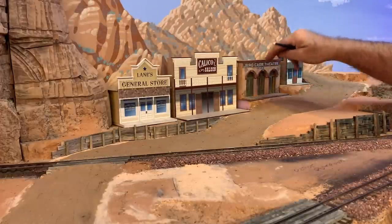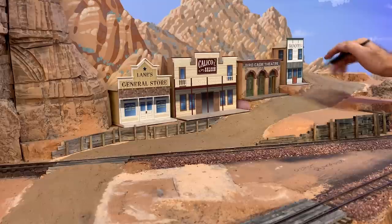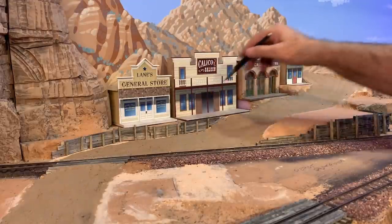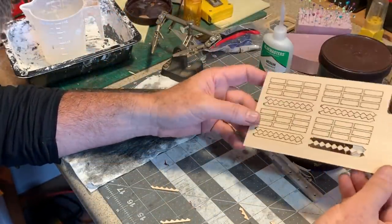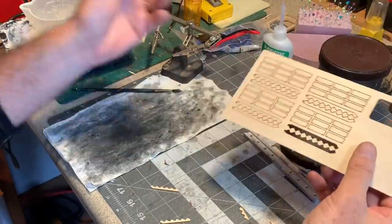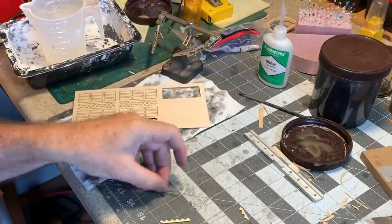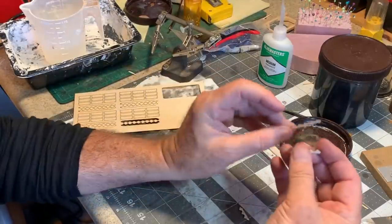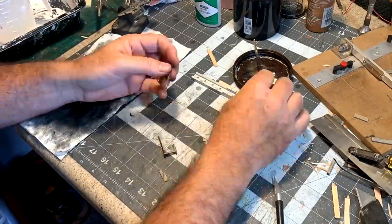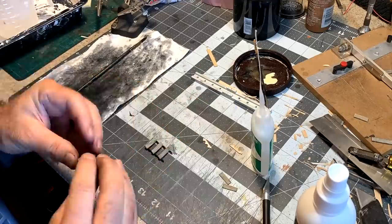While waiting for the grout to dry, I'm figuring out the final locations of a lot of these buildings. Since the Birdcage Theater is the only structure that's even close to finished, I'm going to start with that and work my way out in both directions, figuring out where I need to put retaining walls and steps. Back at my workbench I'm working on some stairs — we're going to need stairs to get from one level to the other in town. I laser cut some, though you could also use a Great Line staircase or others from various manufacturers. I'm measuring how many treads and steps are needed and how high each staircase should be, then I'll stain them up and try them out on the layout.